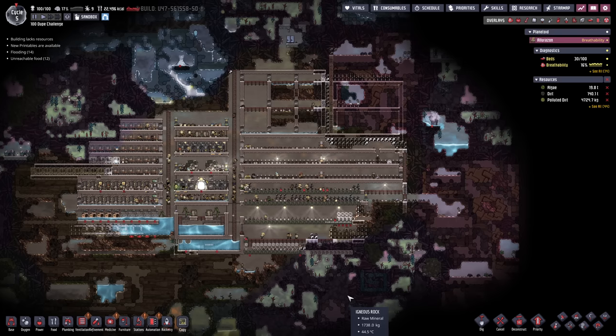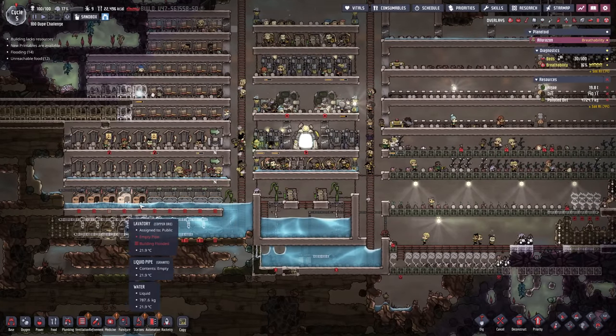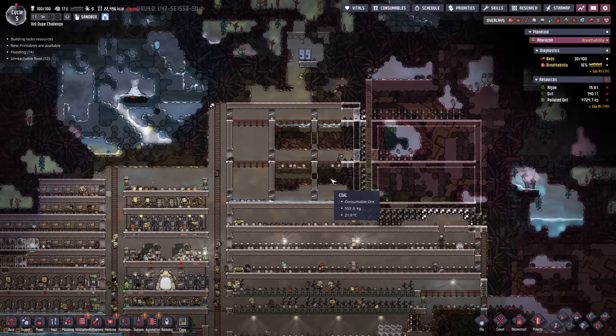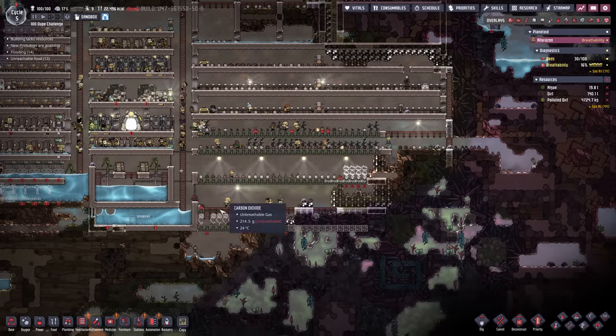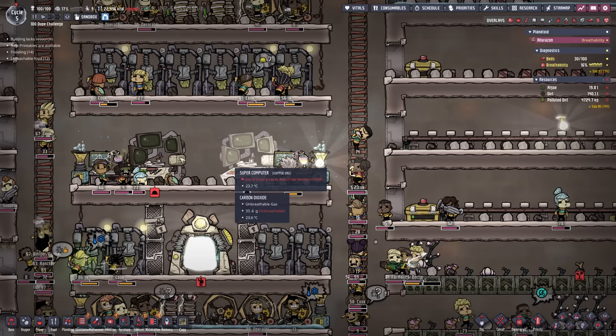Hello everyone, my name is Nathan and today it's time for another episode of Oxygen Not Included here in the 100 Duplicant Challenge. In the previous episode we started preparations for a better bathroom setup as well as a couple of ranches, we also expanded our farms and kitchen, and finally we're waiting for a couple of skill points for our researchers in order to continue down the technology tree.